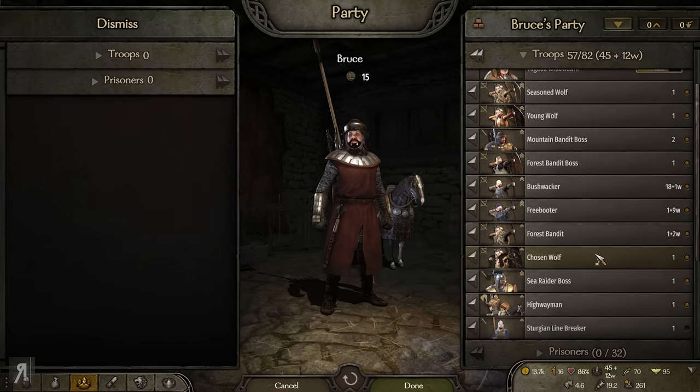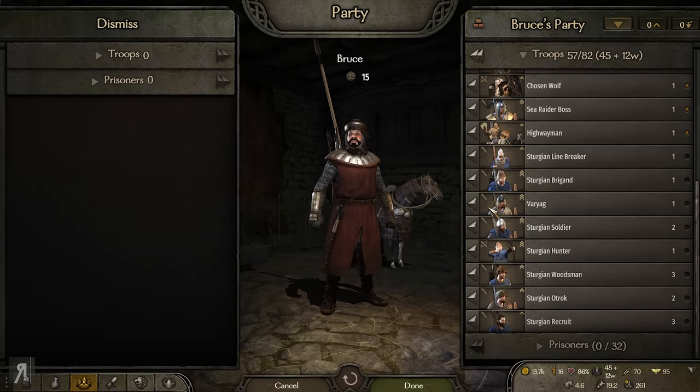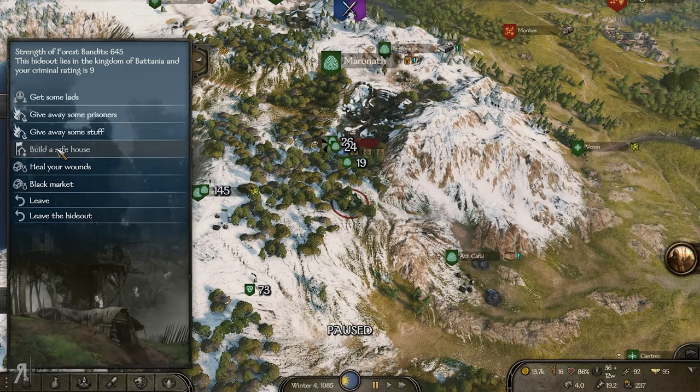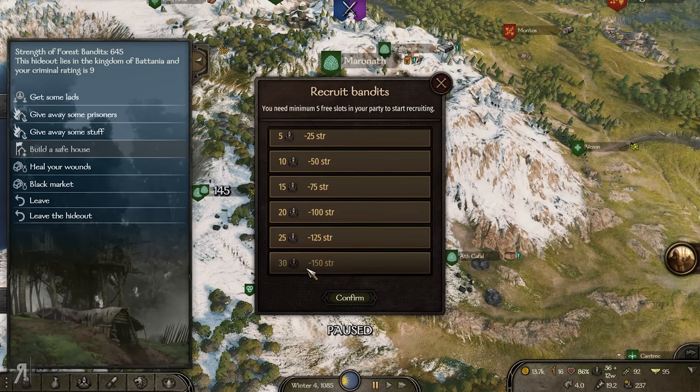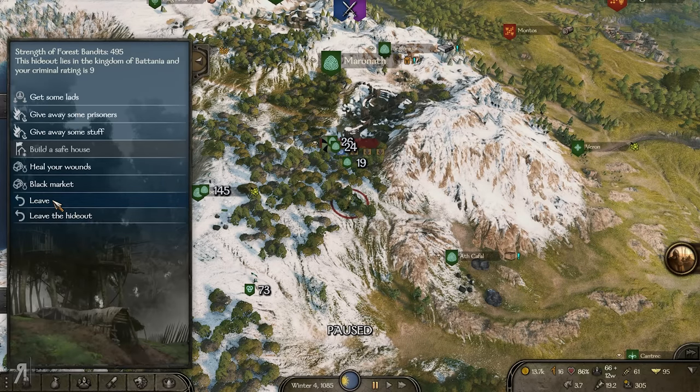Let's take a look at my army right now. I don't have very many forest bandits — I have a huge amount of Sturgeons and Sturgeon recruits. I don't think I need the tier 1s and tier 3s, though maybe I'll keep the tier 3s but not the archers. We're just going to dismiss a couple of these guys. I don't think we can actually do anything with them until we get a safe house — we're going to need 1,000 bandit faction strength, and then only then would we have some kind of garrison. But we'll find out when we get there.